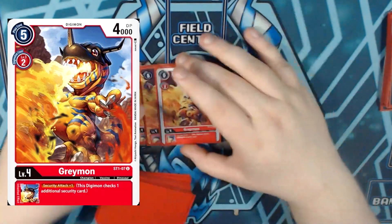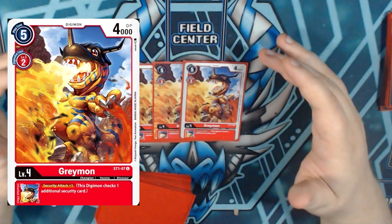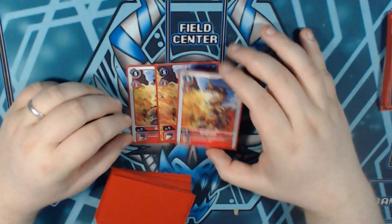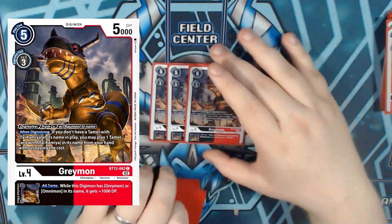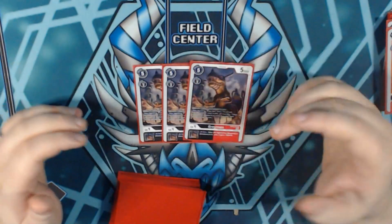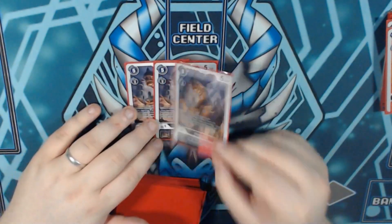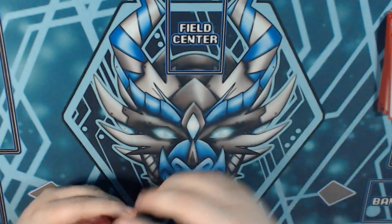On to our champions. I'm running triple copies of Security+1 Greymon. We are still the OTK build — we're trying to OTK our opponent, or just go in very hard and very fast. We're also playing triple copies of BT12 Greymon, which helps play our Tais if we don't have one in play. We have a lot of Tais in the deck, as well as the all-turns 1000 DP, so whether we're blocking or attacking we get that DP buff. This is why I do not feel like we need the Coromon as much.